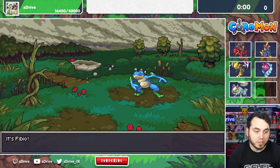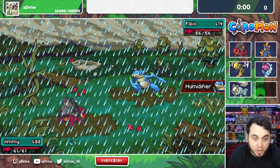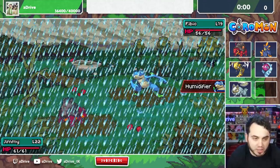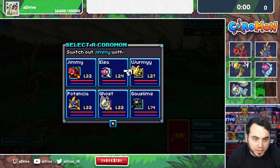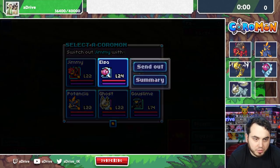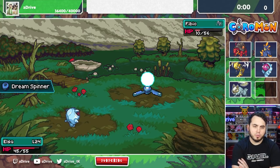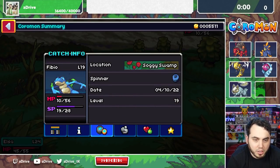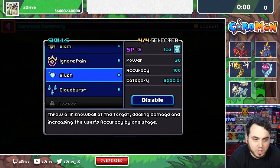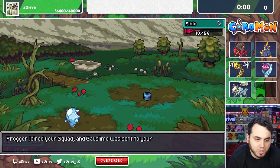Oh, the tadpole's evolved form — Fibio! That's got to be it. I'm catching this thing 100%. Elsa is super effective against it. Let's check him out — Water-type, uncommon, moves: Slam, Ignorplane, Slush, Cloudburst. You're getting added to the team — like you're actually a member right now, Frogger. I think that's a great spot for us to wrap up for this episode of Coromon.